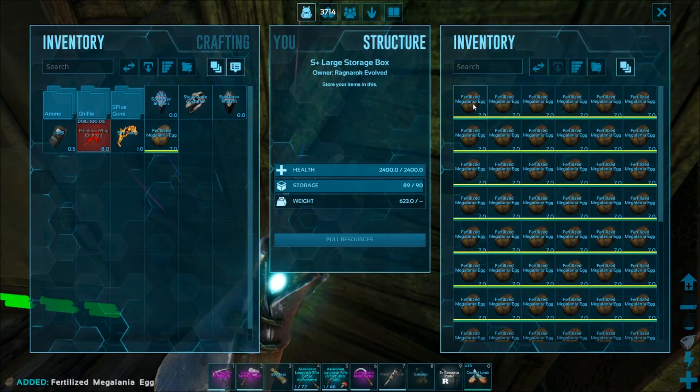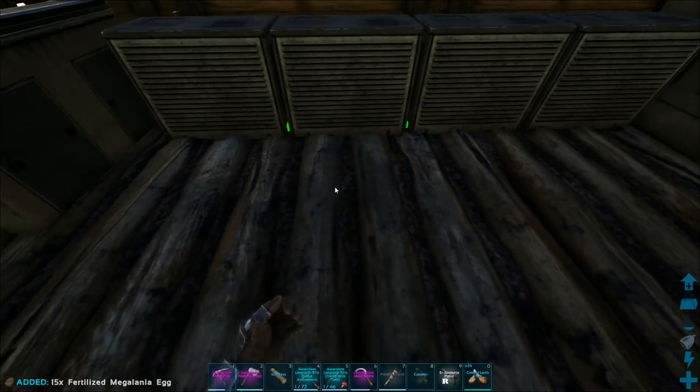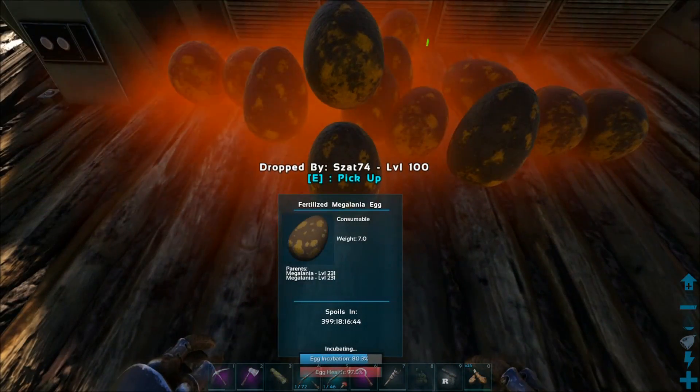So what I thought we might do is just start hatching some of these. We'll take 15 of them, come over to our little hatchery section, and just drop all 15 off. They should incubate fairly quickly.